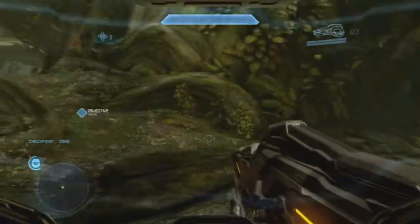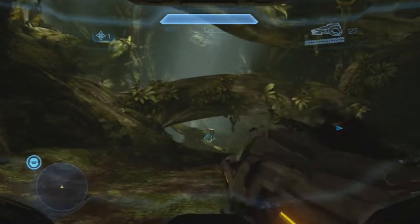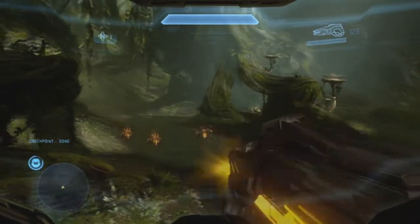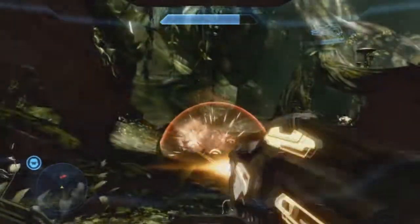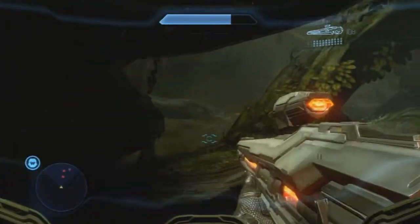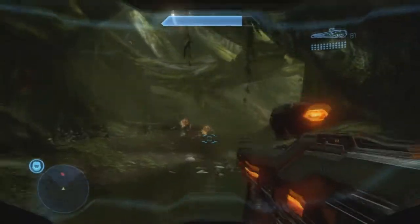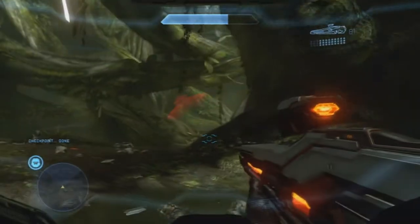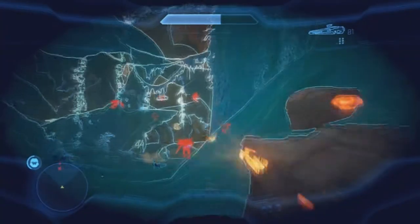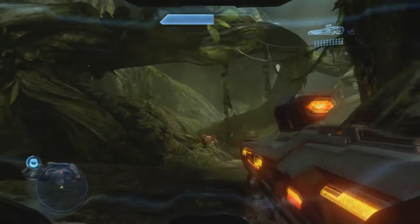We're pretty much leaving that mist area now, so there's less use for Promethean vision, but I'll keep it because it does help. This is pretty much just easy killing - these enemies are like grunts but more of a dog-type. I don't know their names because I don't play Halo or research it enough. I'm not a big fanboy of the series, but I've enjoyed the campaign since Halo 1.